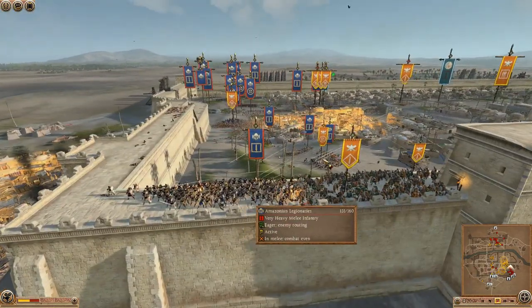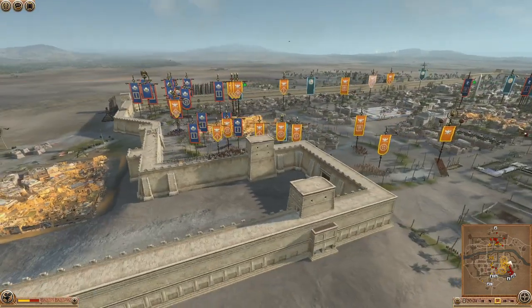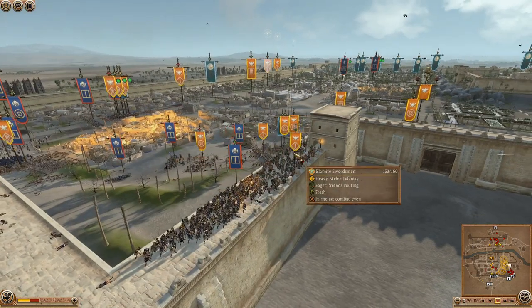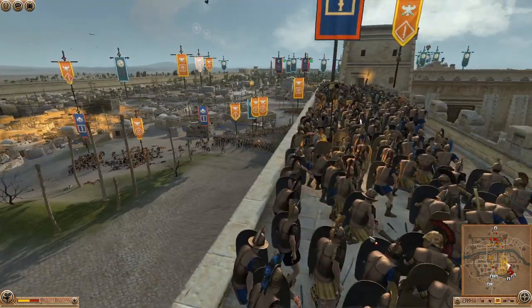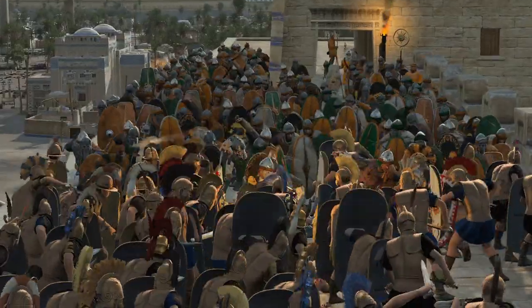They're getting shot by Amazonian archers and now they're just getting killed by some armored infantry. My archers are now shooting at everything on this wall — this Amazonian Legionary unit here trying to take the walls off the Alamnites. I decided I'm going to shoot those Legionaries. This is going to be a bloody choke point on this wall.